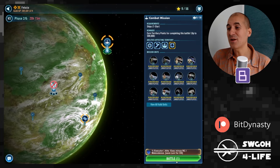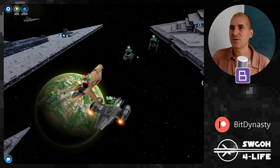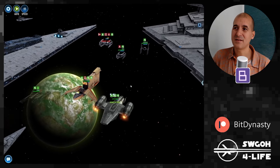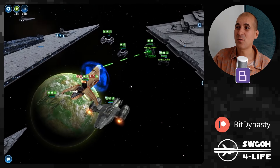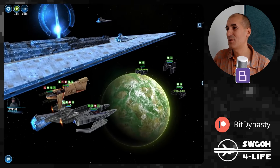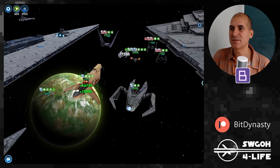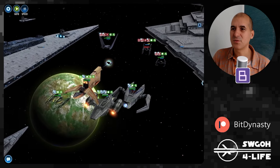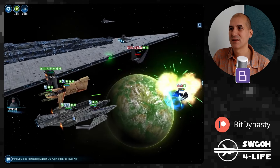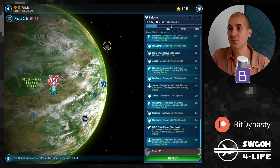The Felucia fleet mission can also be auto-played using a standard Executor lineup. Hit full auto and remove the target — otherwise when an enemy taunts, Executor can't ignore the taunt and will switch to Tie Bomber, while the others keep hitting Bomber anyway. Better to remove the target and let them spread damage. They bring in an IG and then a Slave One, and we don't even need the ultimate. Good news: all Felucia sector 2 missions can be auto-played.